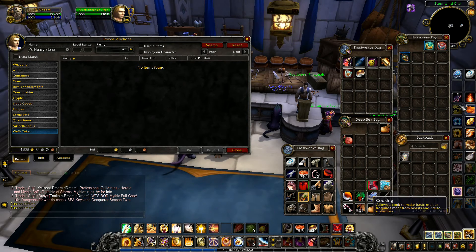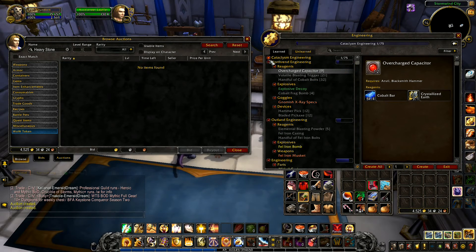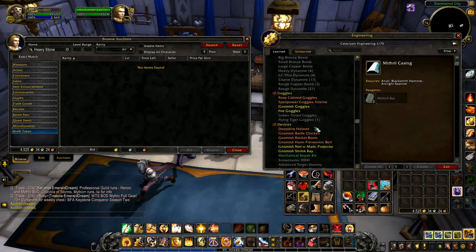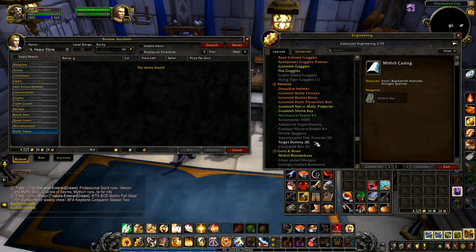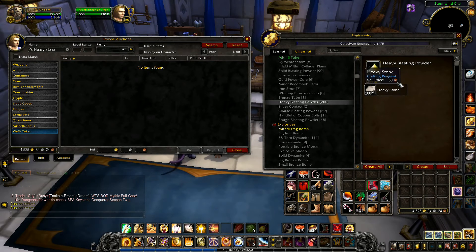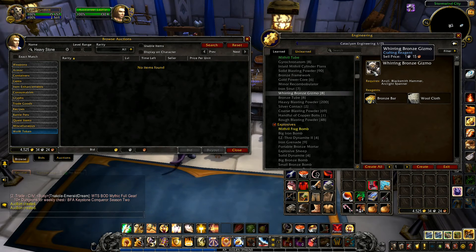Wait a minute - I didn't want to do that because I was going to turn that into the engineering stuff. Engineering - remove the Northrend, remove the Outlands parts. Explosives, heavy blasting powder - that's what I need. I can turn 200 heavy stone into 200 heavy blasting powder. This is going to be the bit that really takes some time - making a full stack of everything: a full stack of bronze tubes, a full stack of wearing bronze.